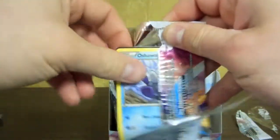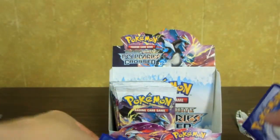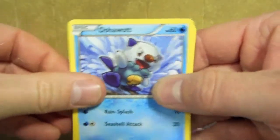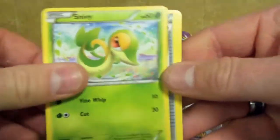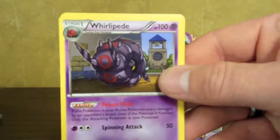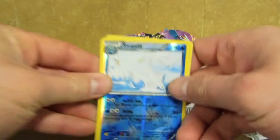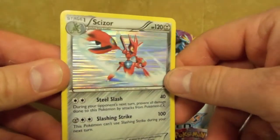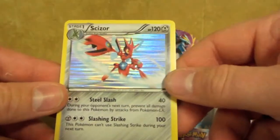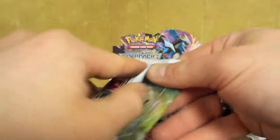And we got White Kyurem. We have Oshawott, Patrat, Woobat, Snivy, Pokéball, Watchog, Whirlipede, and Dewott. And here we have a Reverse Swanna and a Genesect. That is really cool — a Steel-type. That's a really cool-looking card. That's one card I was hoping to pull too.